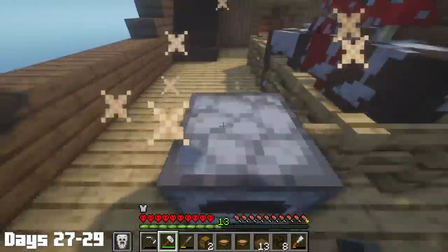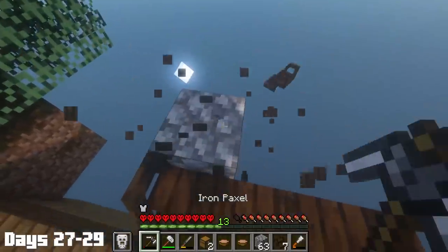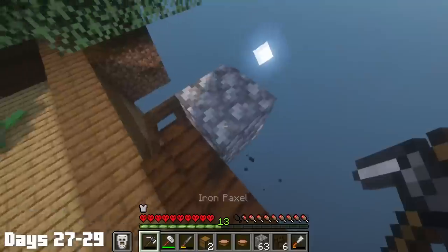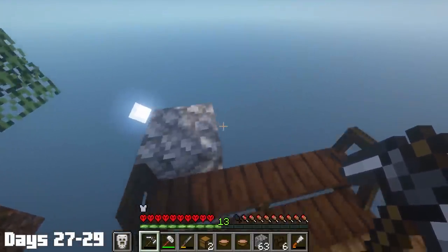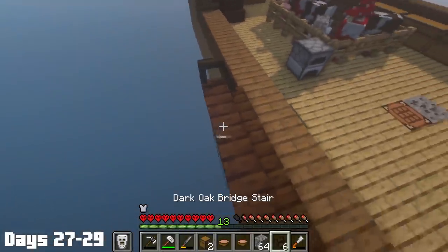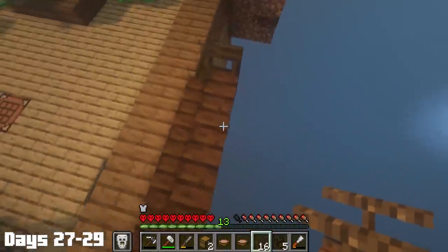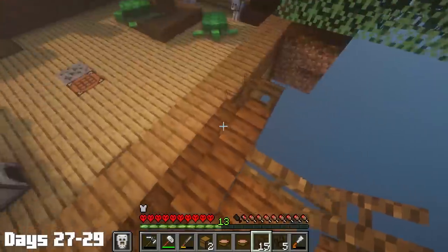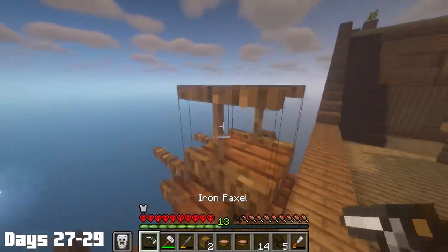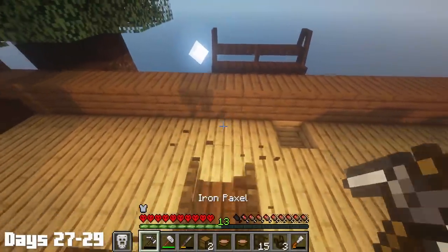So back to why these bridges are stupid — the stair ones can't combine. Apparently you can only use these stair bridges for minor inconveniences, like putting a little staircase on a curb. And better yet, you can't combine the flat bridges with the stair ones either, because why would the same mod be compatible with itself? And on top of that, these bridges acted as a light source for some reason.